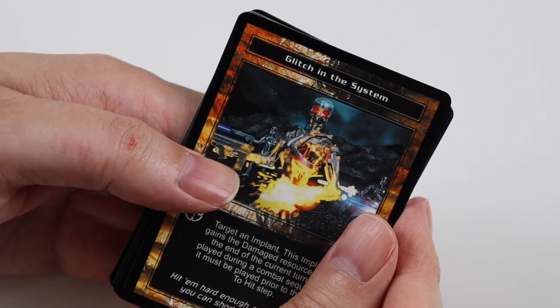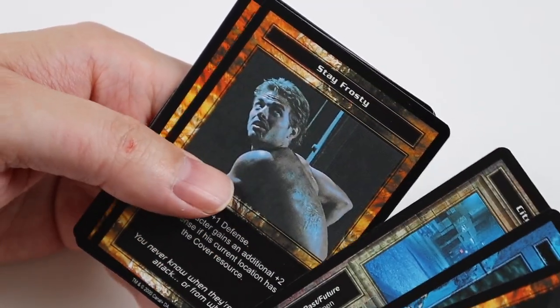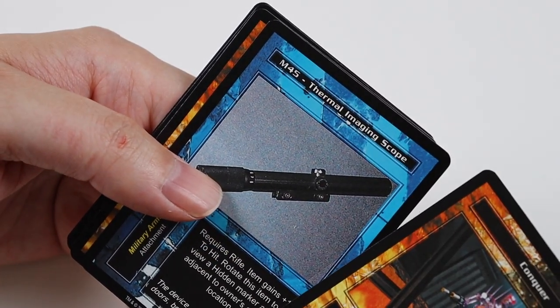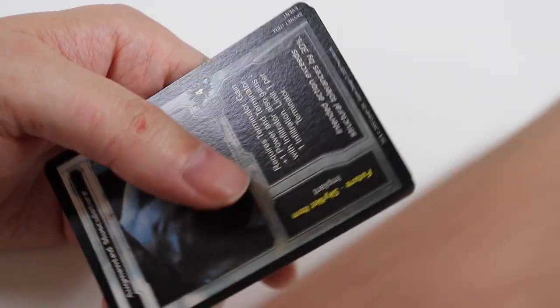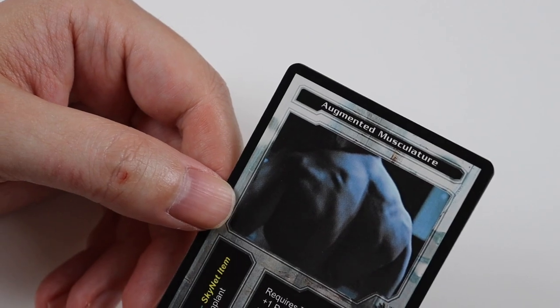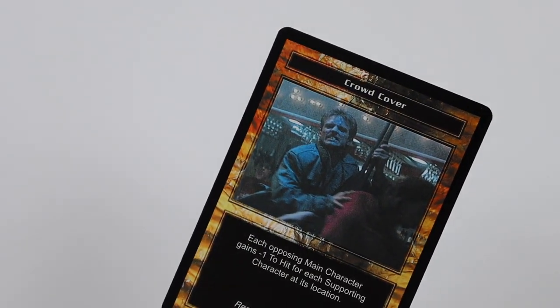In this pack we get Glitch in the System, 12 Gauge Autoloader, City Street, and Stay Frosty. Uncommons are Conquer, M45, Thermal Imaging Scope, and On Your Feet Soldier. Rare Card is Augmented Musculature. And Common of Crowd Cover.